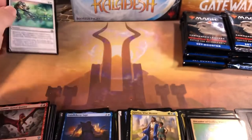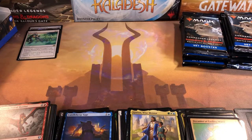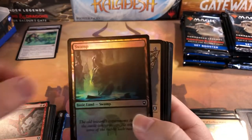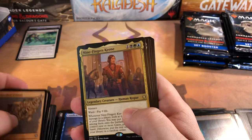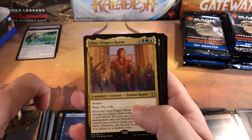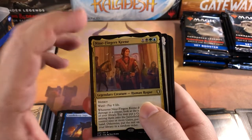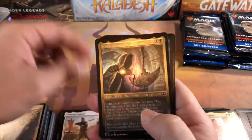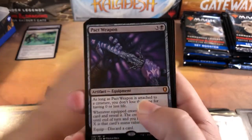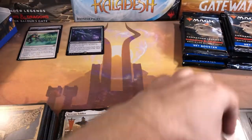Ghostway is basically a blink for all of your creatures — pretty neat list card. Still no mythics and no rare lands. The rare lands are very difficult to get in this set — I've gotten at maximum one per box, and I've only seen Sea of Clouds out of everything I've opened. Another Nine Fingers Keene — so many of these; I think that's the second one in this box. Veteran Soldier for a background. Finally a mythic: Pact Weapon! Hopefully not our only one. Common foil and a copy token.